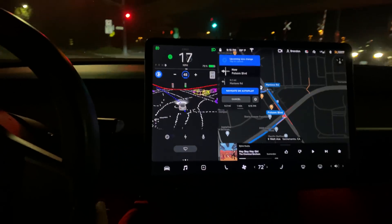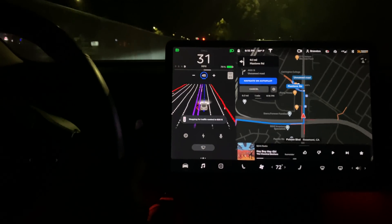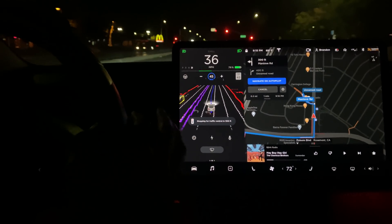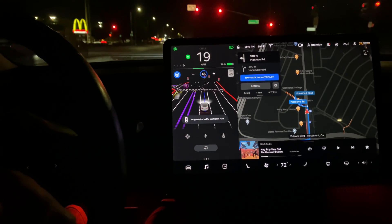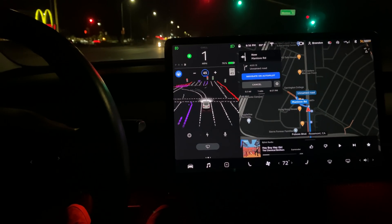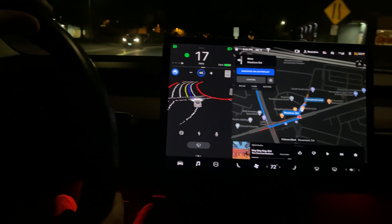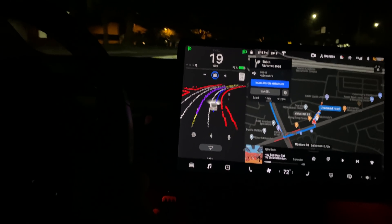Left hand turn - okay it found the lane. Oh my god, that was wild. It's having trouble detecting the lane, though it detects the stoplights okay. Turning left - oh yeah, it's like over-turning. It keeps happening on left-hand turns for some reason.